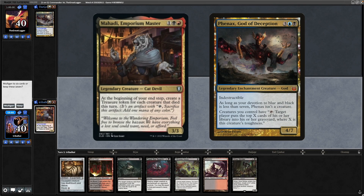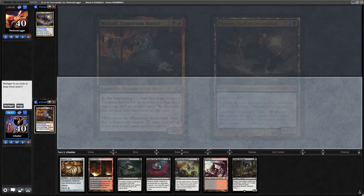Mahadi versus Finax with three lands available to us, a sac outlet, some removal. Yeah, we can try that.